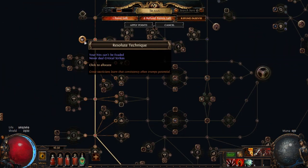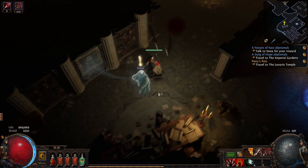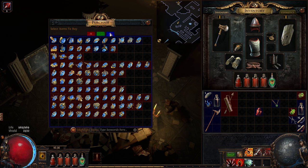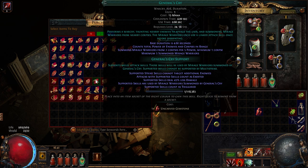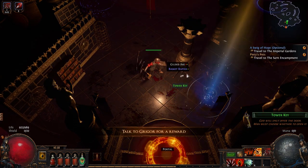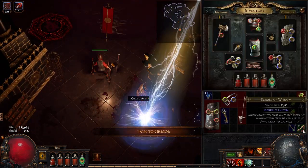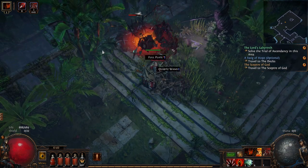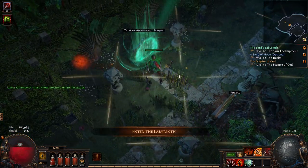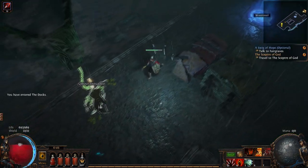With this level we finally get Resolute Technique, which should help a lot. And we get an uncurved gemstone we can use to buy something — I have no idea what I want. The decision has been made, and it's probably a stupid decision, but I'm going to take General's Cry and link it to Double Strike and use that as my left click. It would probably be better to take a basic Ancestral Totem for attack speed, but I'm going to try General's Cry. And down goes Piety. I love that General's Cry is so cool.